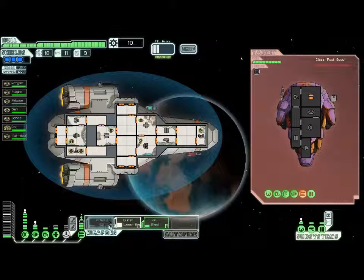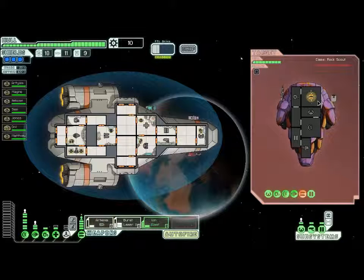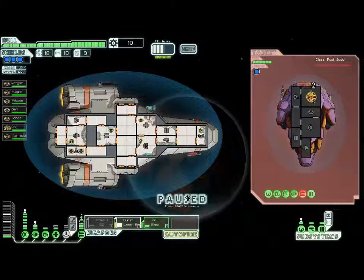Once I take their weapons down, I'll go ahead and send my guys over to start attacking them. Although these are rock people, so I don't know how easy it will be to attack them. Come on, work! Alright, took down their weapons. Nice.